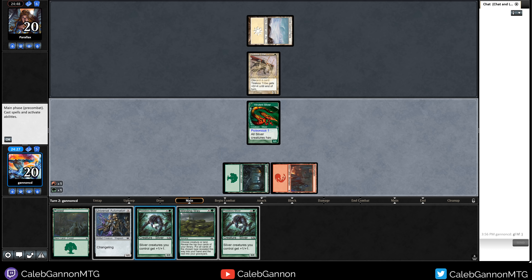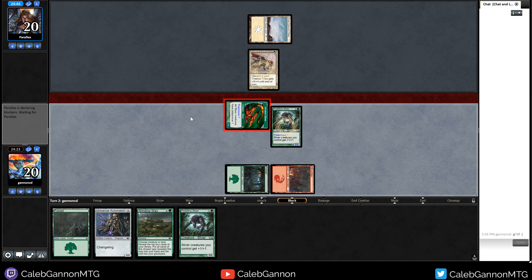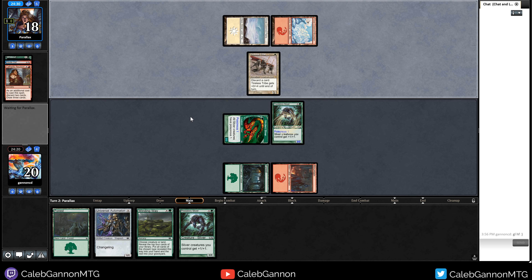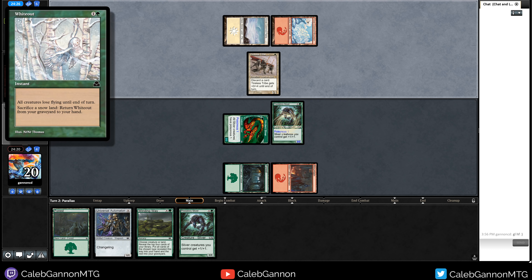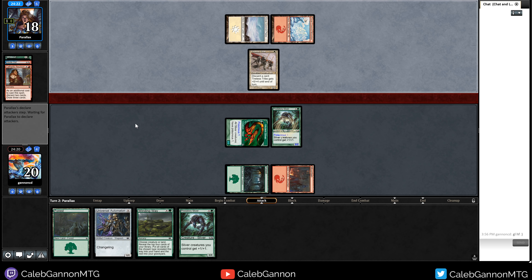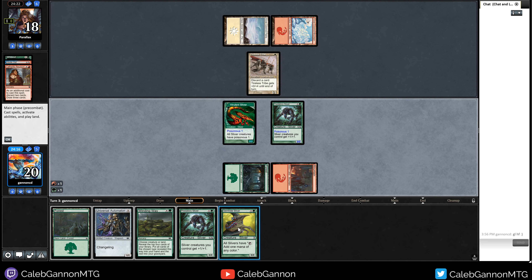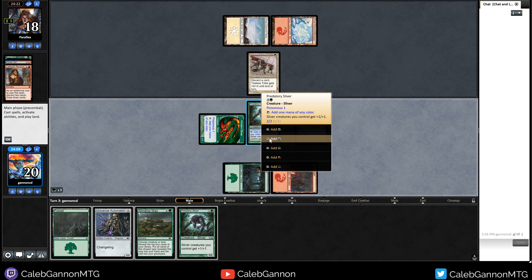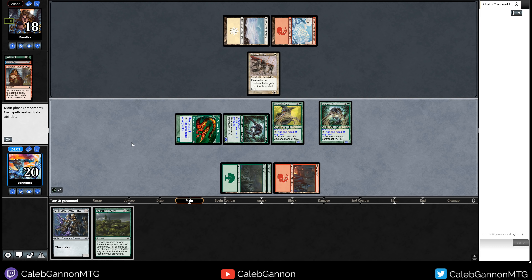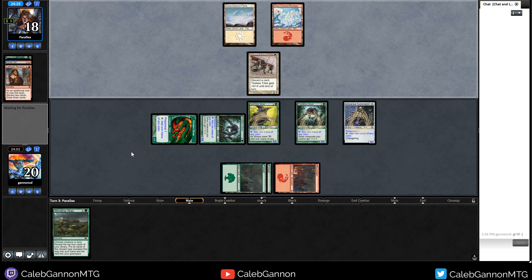They discarded Inside Out so they must have two, and they also have Whiteout. They need a way to get through my creatures — I really need to play Universal Automaton so they can't give stuff protection from creatures. Gemhide was a great pickup. Green for Predatory Sliver into Automaton. Pass turn. I might be able to kill them next turn — 14-15 damage right now. Seeker of the Way shows up. It's interesting seeing Tireless Tribe combo without blue since they're missing Shadow Rift, one of the best ones.